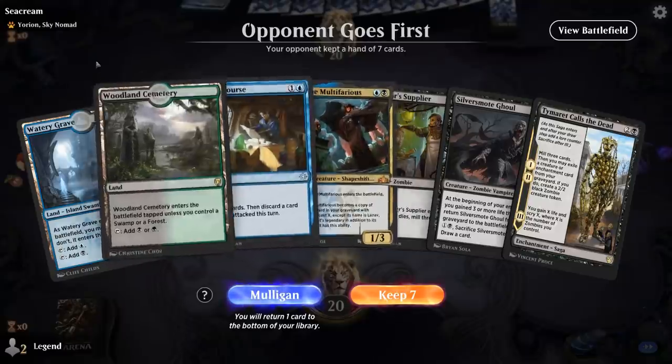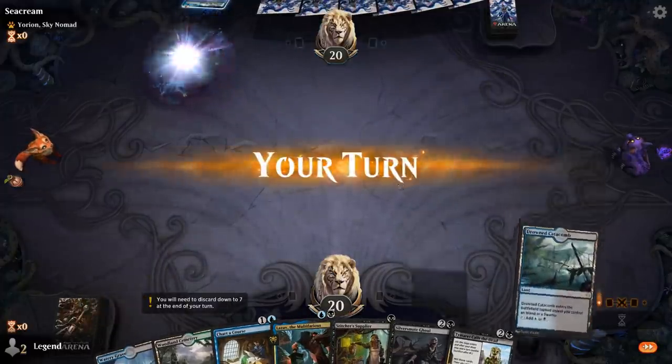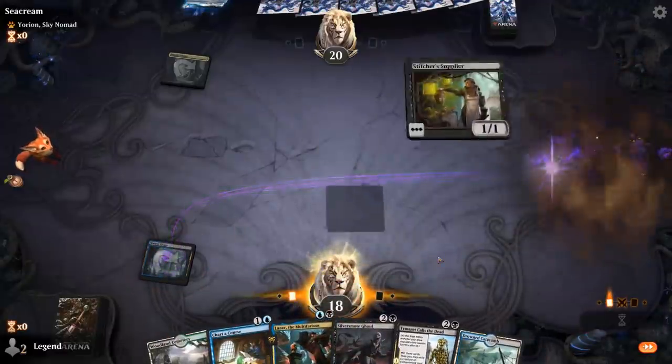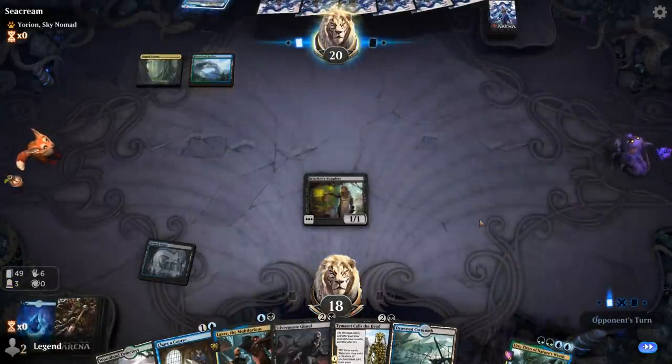We're on the draw facing an Eurion deck, and we've got a decent hand. If we're very lucky we could be attacking with an Uro on turn 3. Turn 2 Lazav, turn 3 potentially turn it into an Uro.